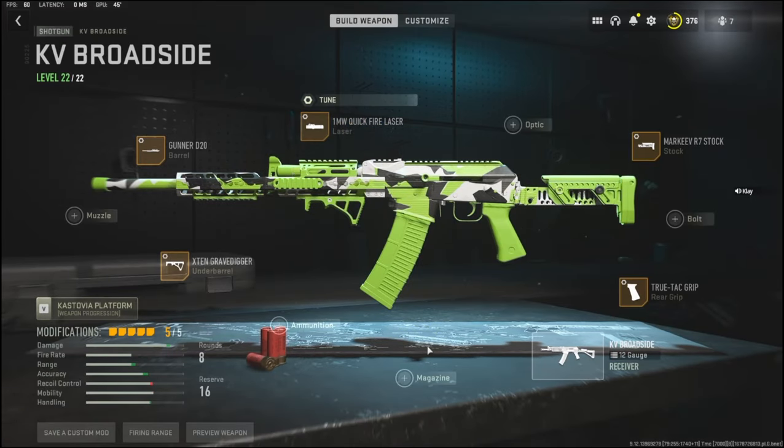Now this is the best class setup for my playstyle — it might be a little bit different for yours, and I'm probably going to have another class setup for you guys pretty soon because I actually enjoy using this gun. It's just really trolly using a shotgun that can be this good. Anyways, I hope you guys enjoy this gameplay — I dropped 120 plus kills I think. Hit that like button and I'll see you guys in the next one.